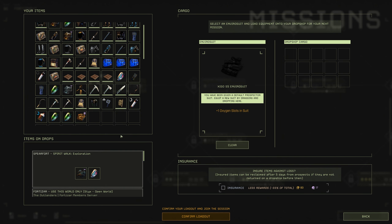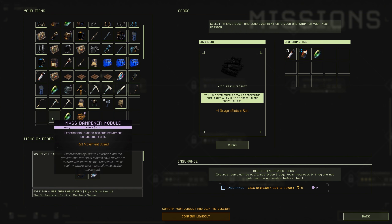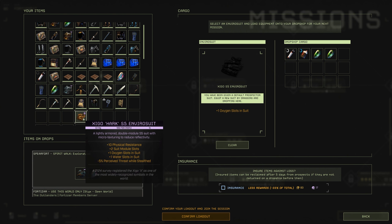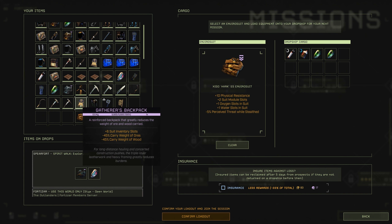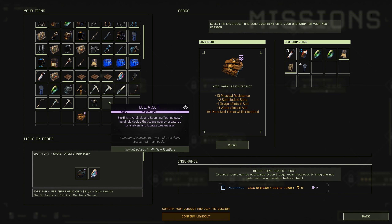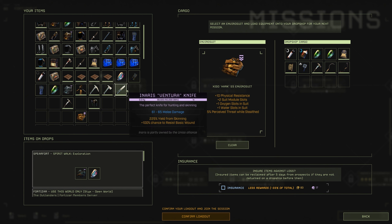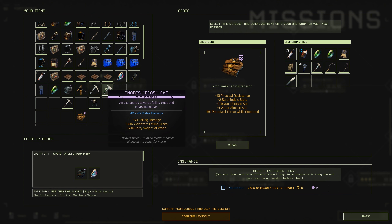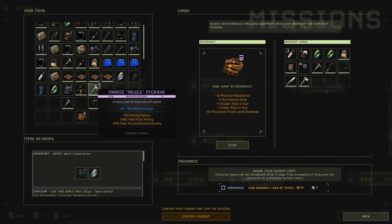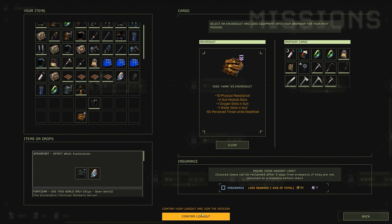You're going to need the usual for this mission: the O2 tank, the canteen. I'm going to take two mass dampener modules and I'll be wearing the Hawk environmental suit along with a gatherer's backpack. As an archer build I always take the archer's backpack as well. I'm taking the beast module, a repair hammer, my sickle, my Larkwell Martinez bow, my Ventura knife, my Dyer's axe, and my Neves pickaxe plus a spare pickaxe. Once you're happy with your loadout just go ahead and click confirm.